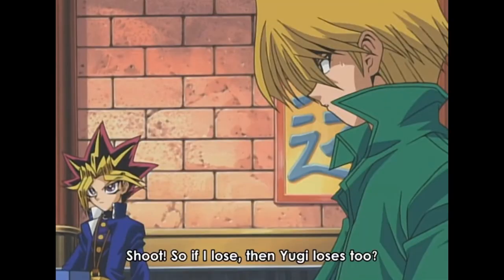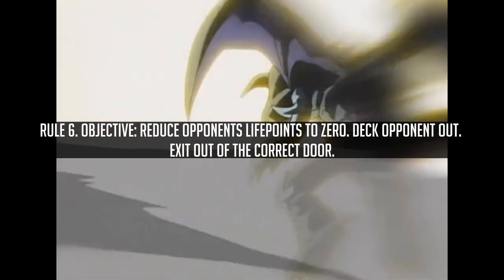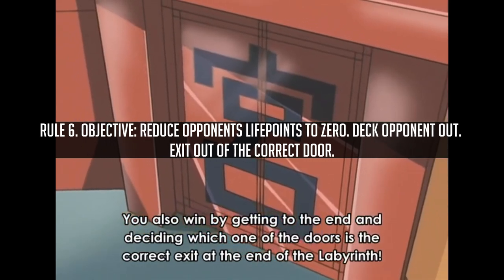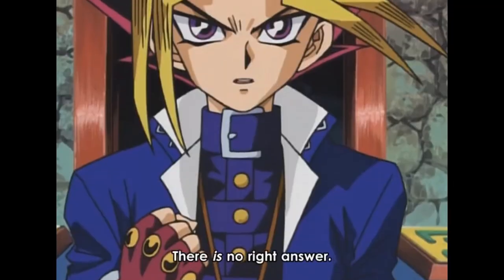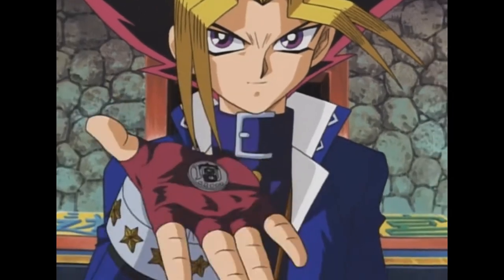Para and Dox focused on Joey because they believed he was the weaker duelist, and they knew if they could eliminate him, both of them would lose. You win a Labyrinth Duel by reducing one of your opponent's life points to zero, decking them out, or if the challenger can make it through the maze and exit out of the correct door. After getting through the labyrinth, two doors are presented — one leads to Maximilian Pegasus' castle, while the other traps you in an infinite maze forever. Neither door was actually correct; whatever door Yugi and Joey chose would have been wrong. However, Yugi bypassed this unwinnable question by tricking the Paradox Brothers into revealing the truth with a rigged coin.